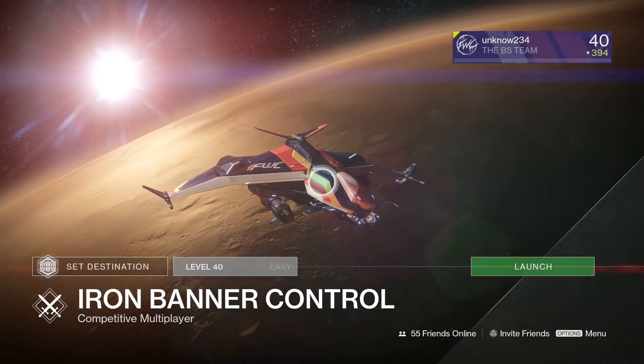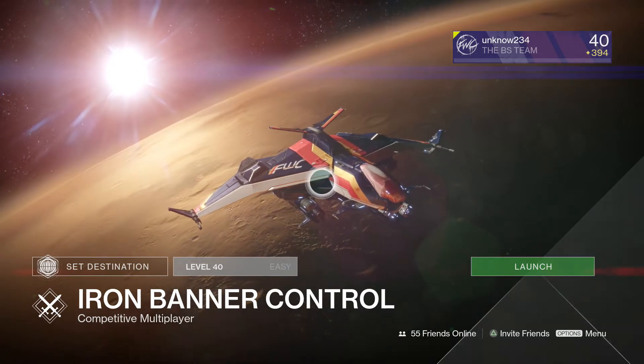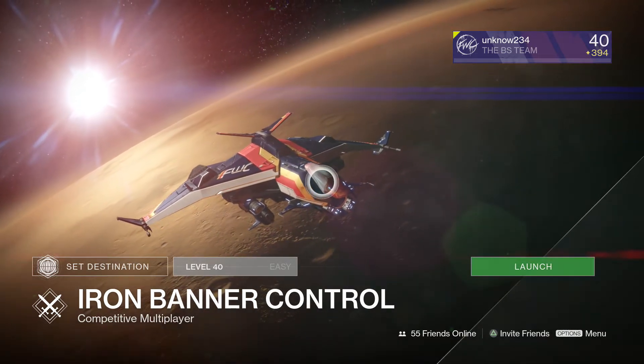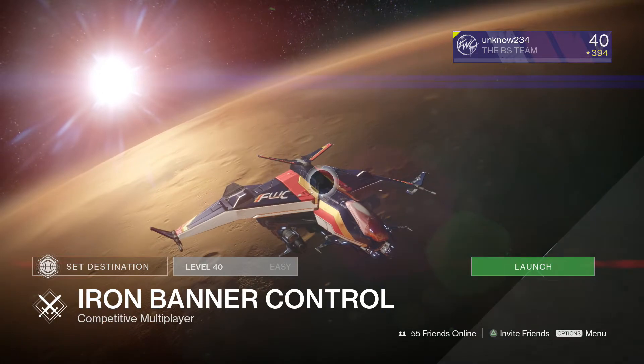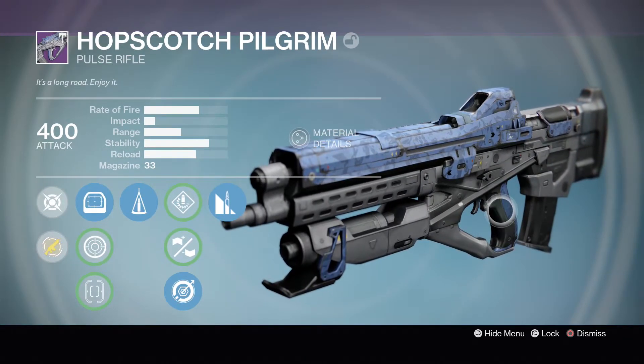Hi everyone, it's Anon here and welcome back to another Destiny video. In today's video we're gonna be taking a look at another one of the Year One legends, another weapon that was so legendary it got brought back in Year Three. The weapon we're looking at today is the Hopscotch Pilgrim pulse rifle.